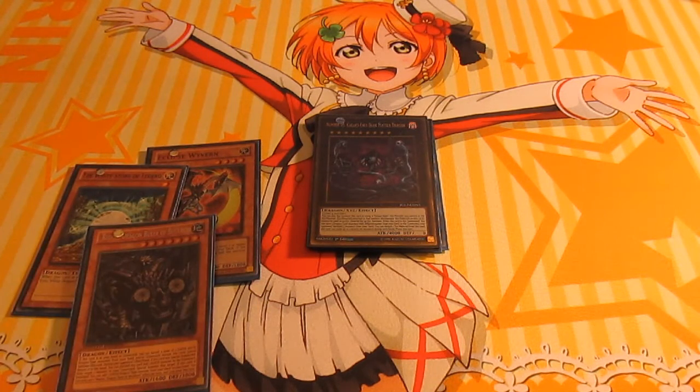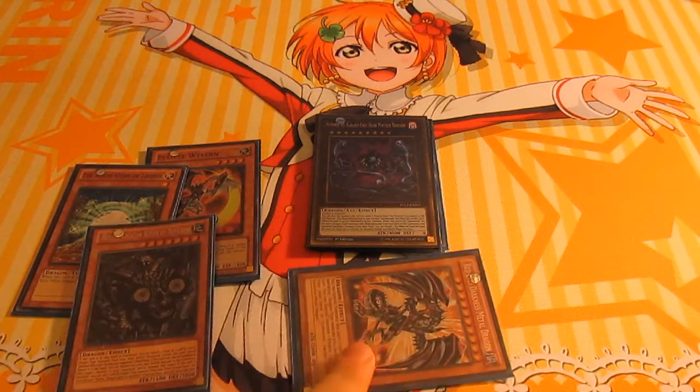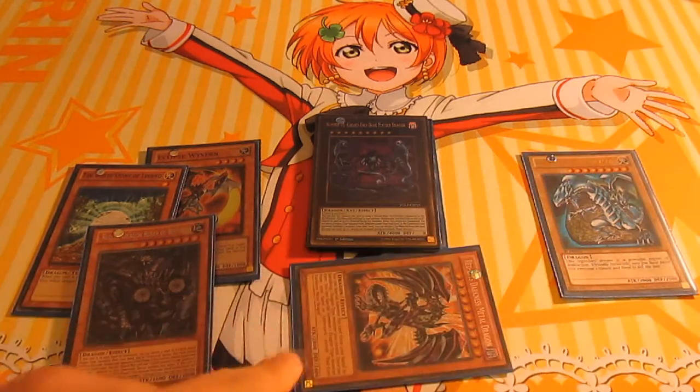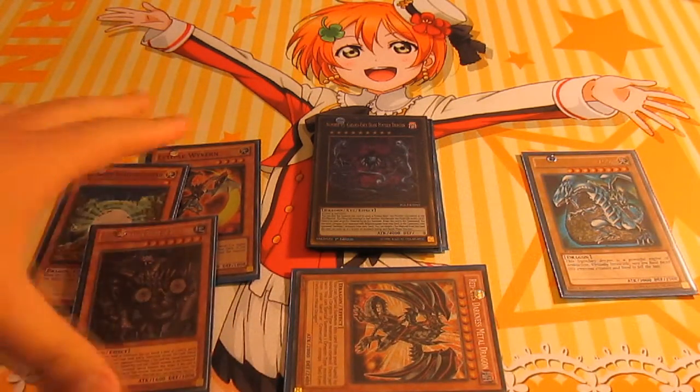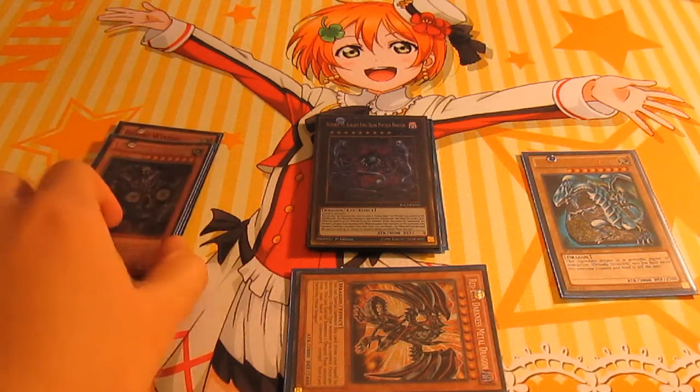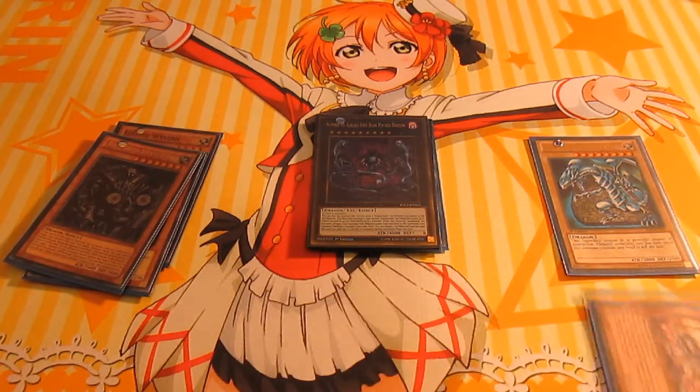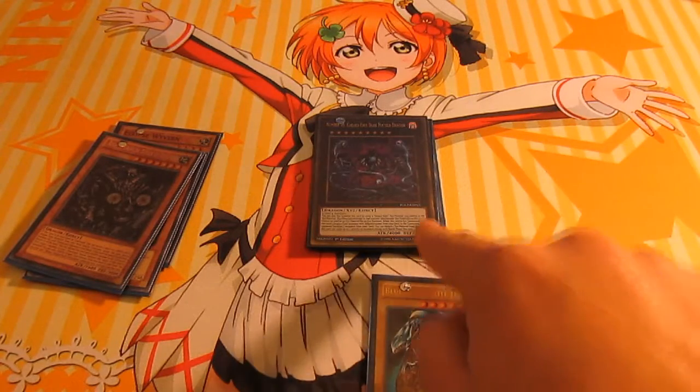Now these two will get their effects when you go to the graveyard after your opponent banishes from their deck because of his effect. This is the one that's going to be banished with Eclipse Wyvern. And Blue Ice White Dragon will be added to your hand. So this is your banished pile, this is your graveyard, and this is your hand. Let's put the hand at the bottom so you can see it easier.